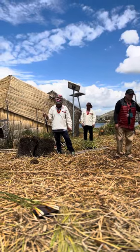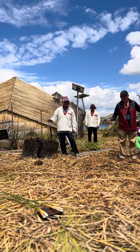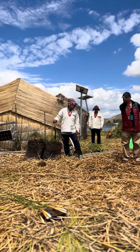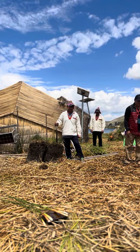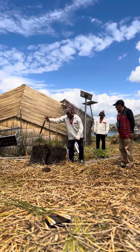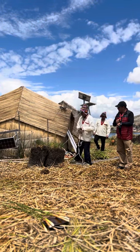They have that because when they gather baby birds — like Andean coots or some night herons — babies, when they're nesting inside, they bring them here and start domestication. They make little enclosures like that. That's why they keep this kind of thing. Then they put wooden sticks and tie them together.